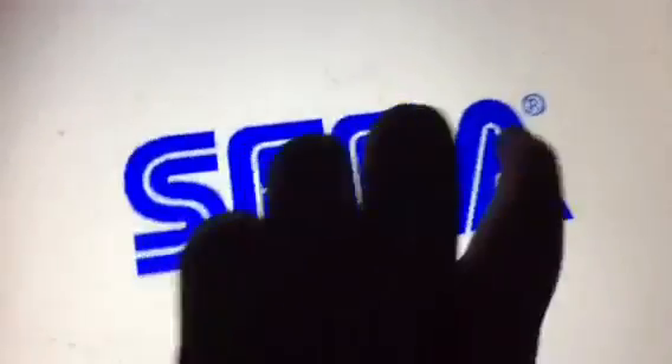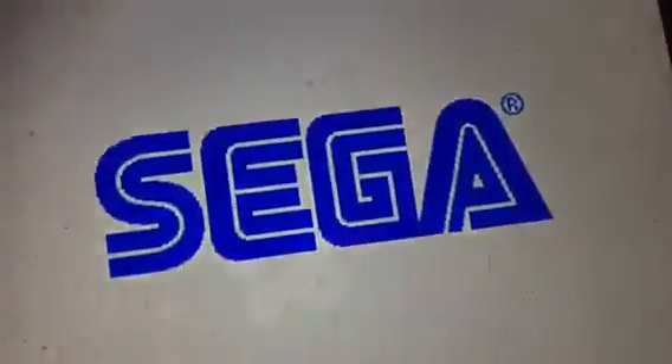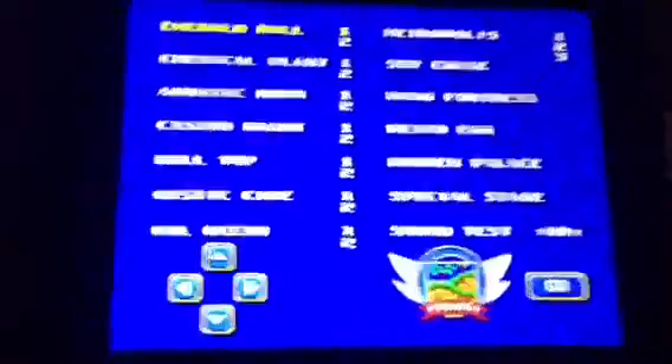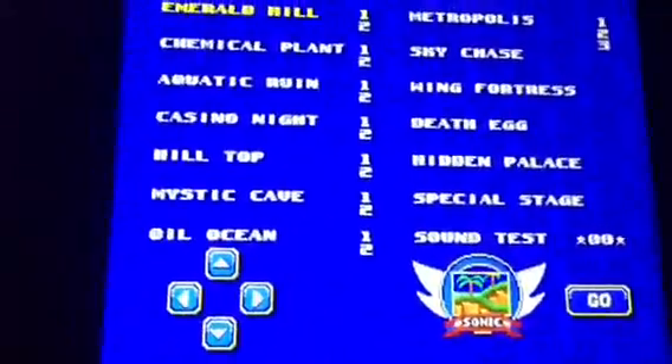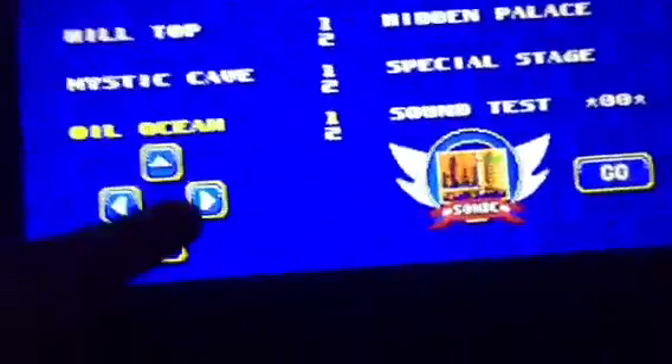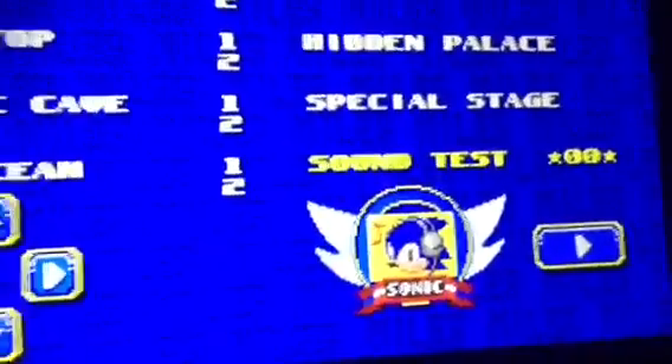Once this screen comes up, do that and you'll hear a ring sound. Get your two fingers and swipe down. Then you'll get this screen. If you're wondering what this screen is, it's the Sound Level Select Screen. If you come down here, there's a sound test.